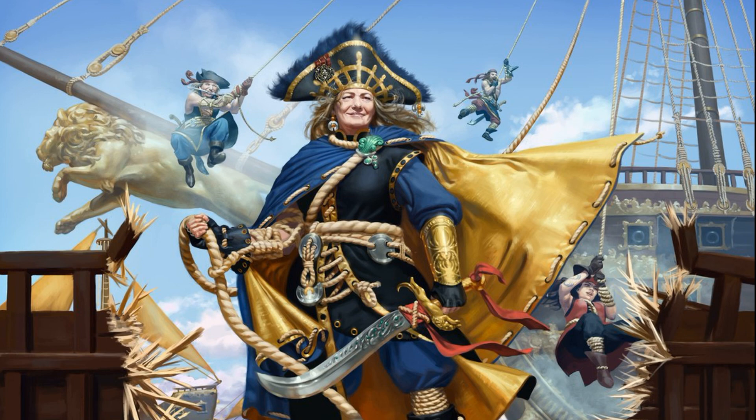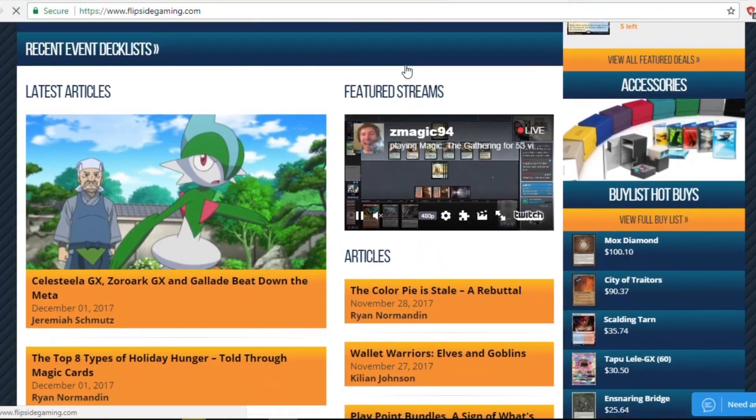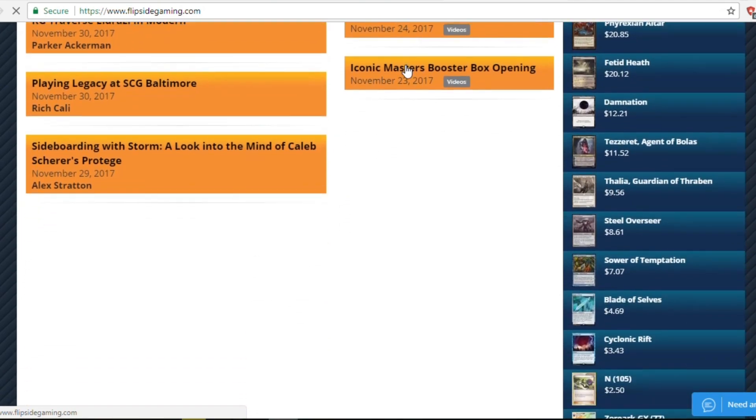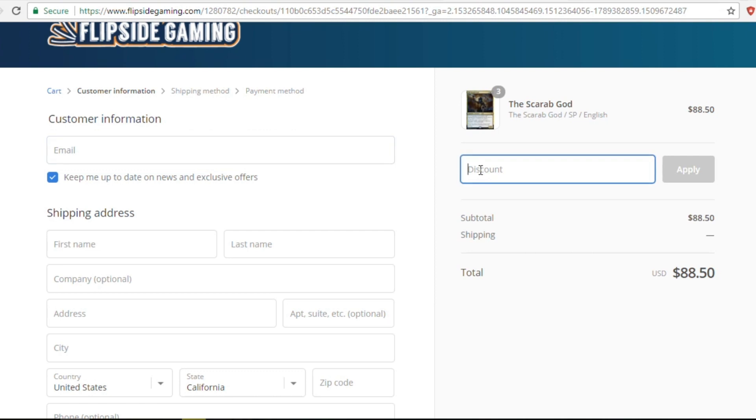If you'd like to pick up any of the cards in this deck or just cards in general, go to flipsidegaming.com and use my promo code GREAT at checkout. You can save 10% off your Magic singles and products over $10, supporting me and the channel while saving money at the same time — including getting some of your pirate cards from their site.